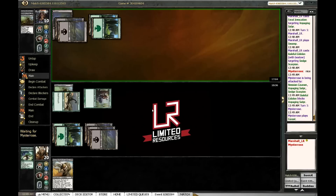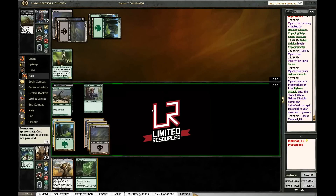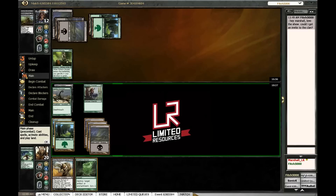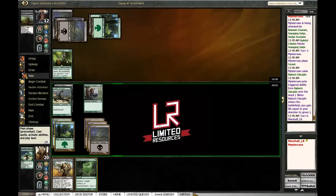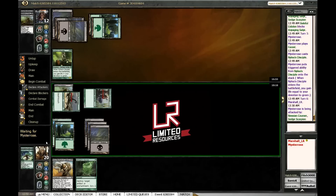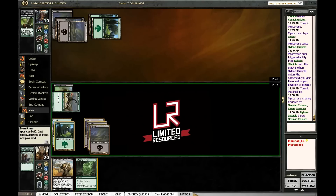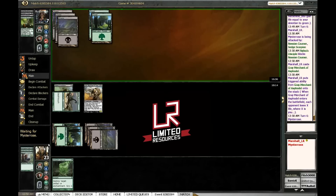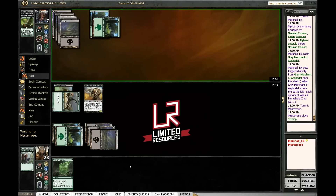He's going to have a Gray Merchant here. And our Disciple. I think I can just attack with both here. I'll just play the Merchant. He's going to trade — takes two, takes another three. And then if we get lucky he'll play some enchantment creature or whatever that we can kill.